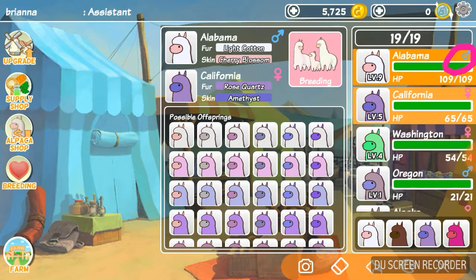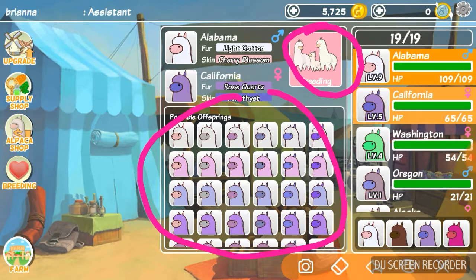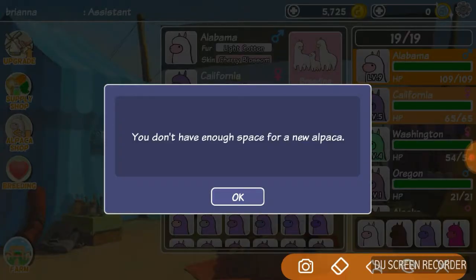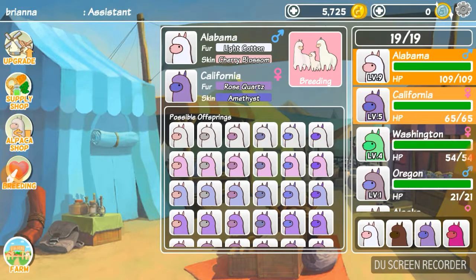Remember they have to be opposite genders — Alabama is a boy, California is a girl. Then click 'breeding' and these are the possible babies they could have. I don't have enough space for a new alpaca so I'm going to click okay and go on my sad, upsetting way.